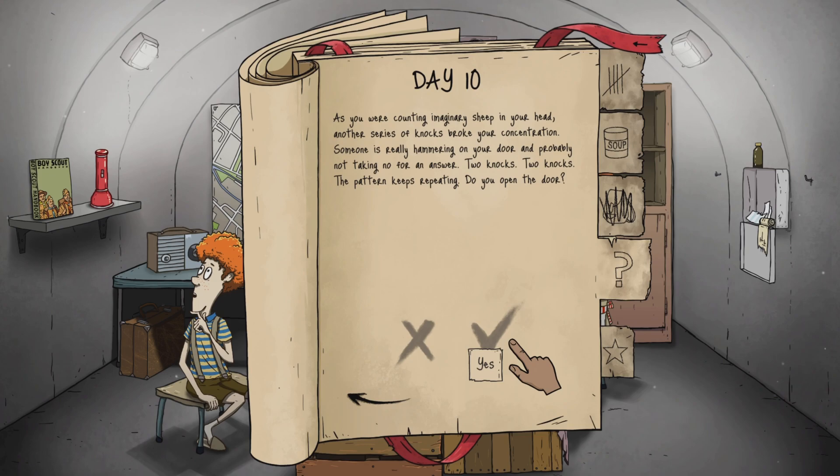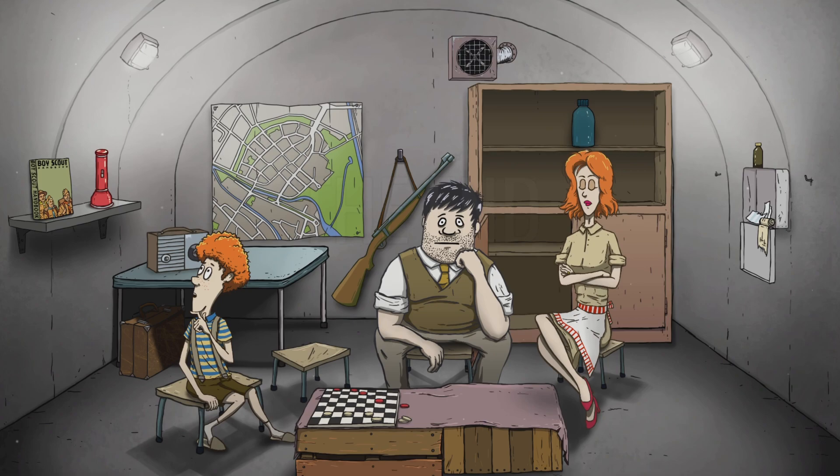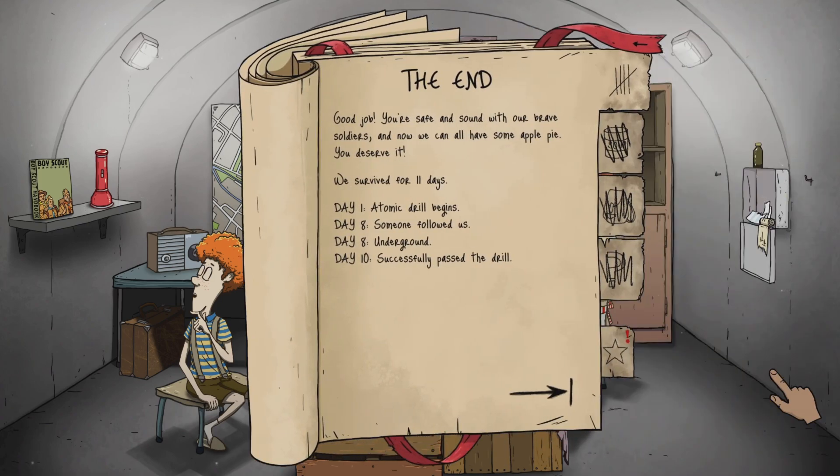As you're counting imaginary sheep, knocks interrupt your concentration — two knocks, two knocks, the prompt keeps repeating. Do you open the door? Yes! The end — so we're all good. Good job! You saved seven other brave soldiers, now we can all have some apple pie. We survived 11 days of the atomic drill. Someone followed us underground. Successfully passed the drill!